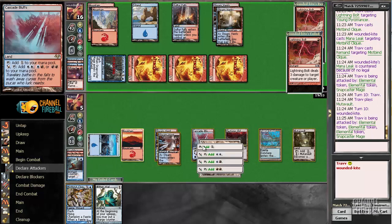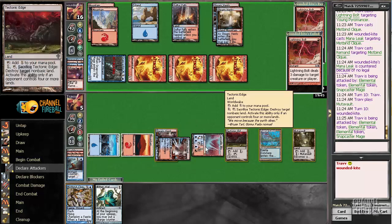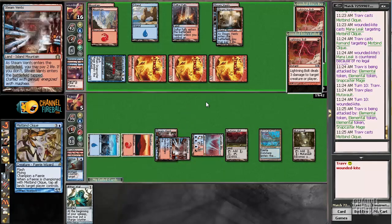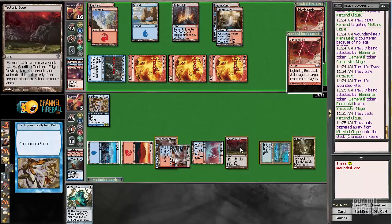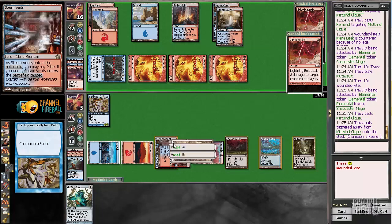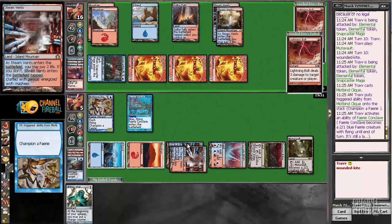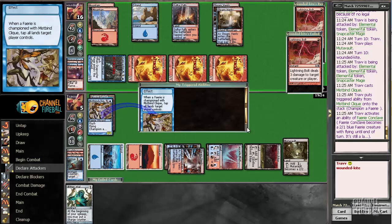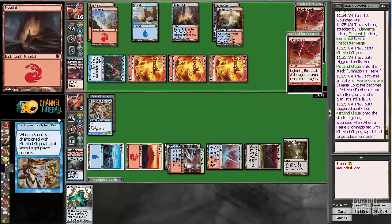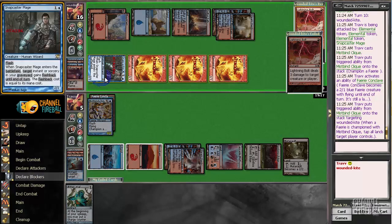Drain Conclave to gain life. Oh — I didn't tap it for mana. I really meant to do that — tap it for mana. We'd have Mutavault as an extra blocker and get to block an elemental, which makes a huge difference. So that was bad. Tapping the vault had been my plan — I didn't vocalize it but mistakes happen, especially online because of the misclickings.